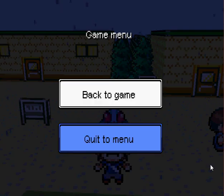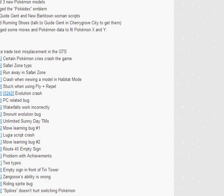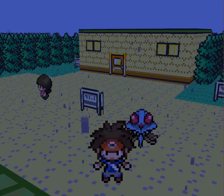Yeah, they also posted the bug fixes in the official changelog. So here I am on the Tumblr post for this version of Pokemon 3D. Here's what the changelog says - these are all the bug fixes: private trade text misplacement into GTS, certain Pokemon cries crashed the game, Safari Zone typo, run away in Safari Zone, crash when viewing a model in Habitat mode, stuck when using Fly plus Repel, Evolution Crash, PC-related bug, Waterfalls worked incorrectly, Snorunt Evolution bug, Unlimited Sunny Day TMs, Move Learning bug number one, Lugia script crashed, Move Learning bug number two, Route 45, Empty Scion, Problem with Achievements, two typos, Empty Scion in front of Tin Tower, Zangoose's ability is wrong, Writing Sprite bug, and Spikes don't hurt switching Pokemon. And that's all the bugs that they fixed.